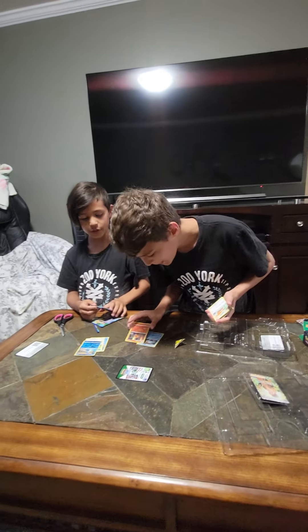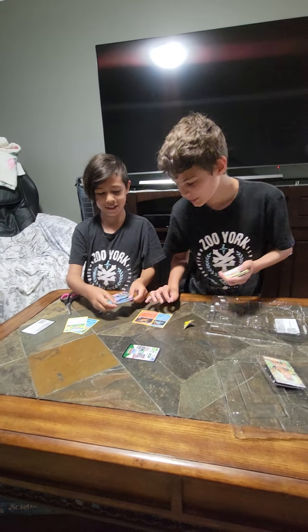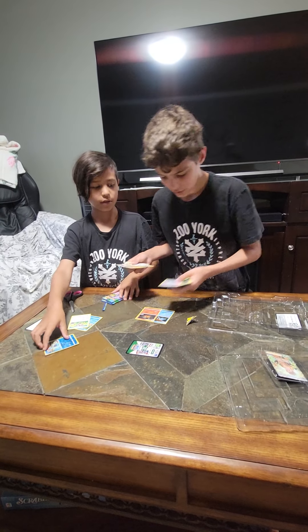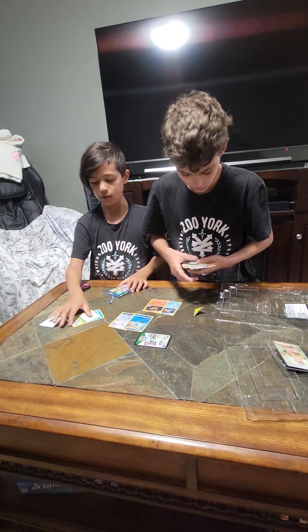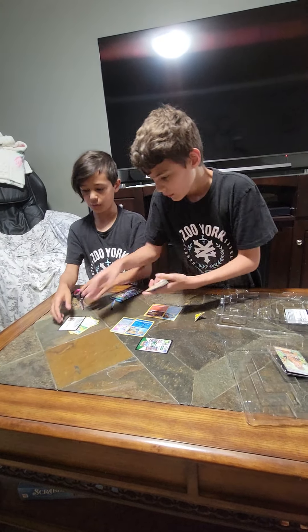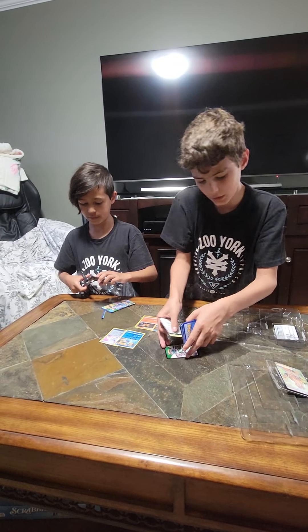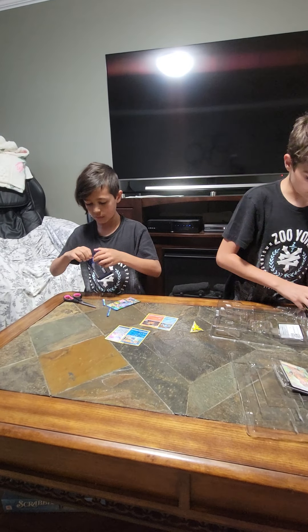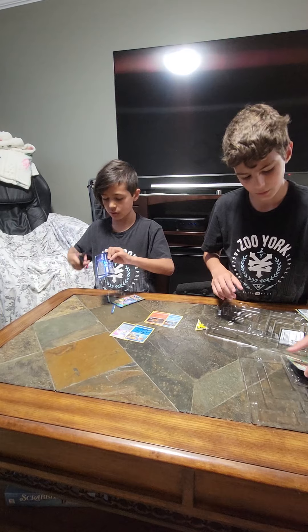So far we got a Blastoise and a Charizard, and the Lapras — that's cool. I'm just going to get the other Hollow Egg Incubator. We'll put these ones up top because they're not as rare. And here's the other one. I'm just going to put these all to the side, and then we could also put our other pool there. I'm going to put this pool right on here like this.